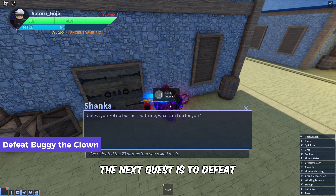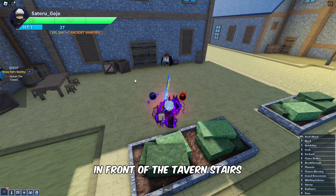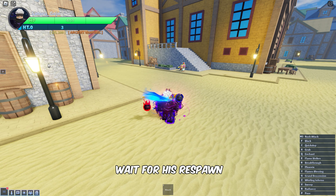The next quest is to defeat the boss Buggy the Clown. Buggy spawns in the center of Orange Town, in front of the Tavern Stairs. He reappears every 15 minutes, so you might need to wait for his respawn.